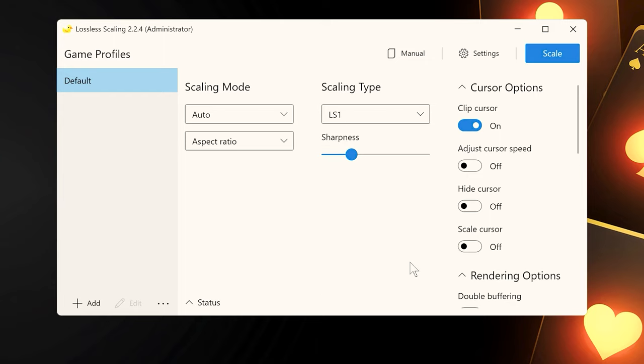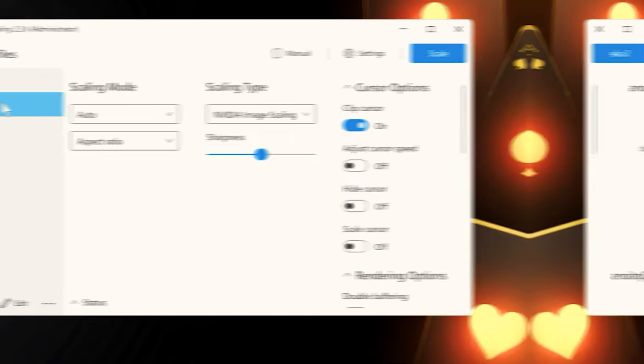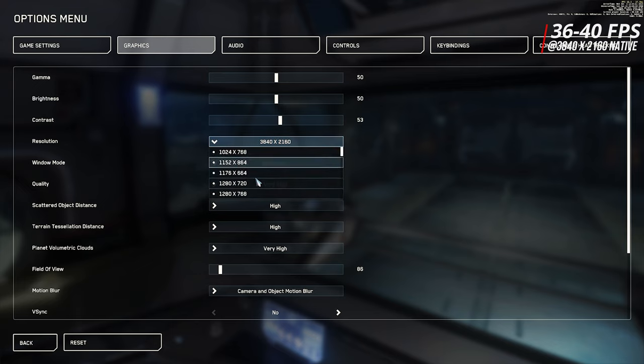For Star Citizen, you can reach the next performance level with the right settings, which we will present in detail. We will go step-by-step into the settings, introducing the three scaling types we recommend: AMD's Super Resolution, which can be used for all graphics cards; Image Scaling, which is exclusive to Nvidia cards; and the AI-based LS1 variant.